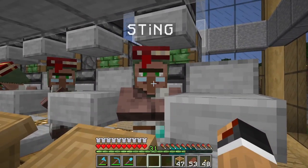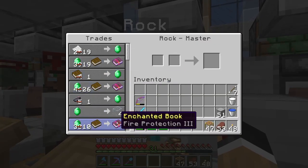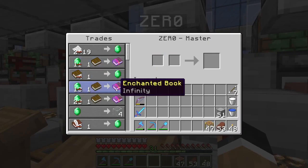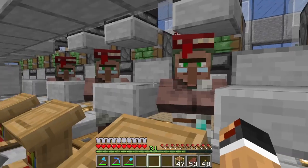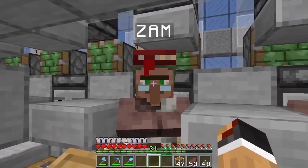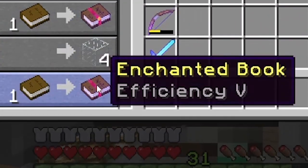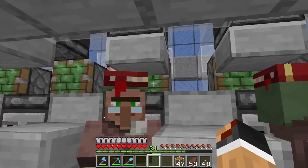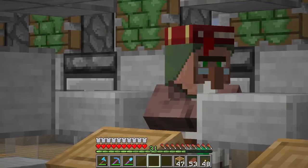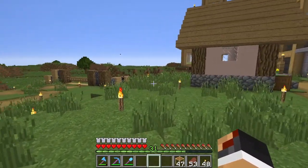But we got a new buddy back. Sting — Sharpness 5 — we're geared with protection and frost walker. Swiggy's got sweeping edge, channeling, and once we get it, infinity twice. Fire protection, Angel's got feather falling. And then the best of all: Zam, who comes in with Power 5, Flame, Luck of the Sea 3, and Efficiency 5. Zam is our homie! So yes, disaster, but the light levels are fixed and it's okay.